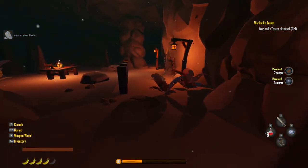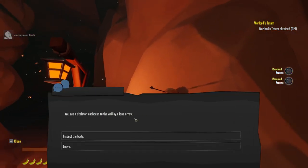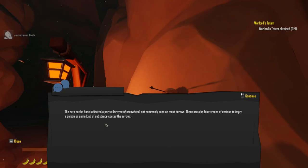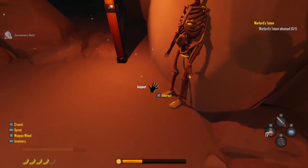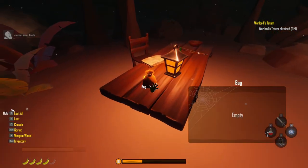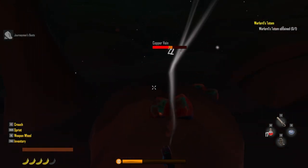Found another compass and some arrows. You can coat your arrows - interesting. Nothing new there. Let's see what we've got - can't loot the tied-up targets, but found more arrows. That's it for that area.